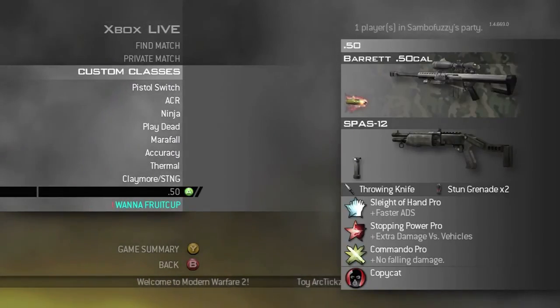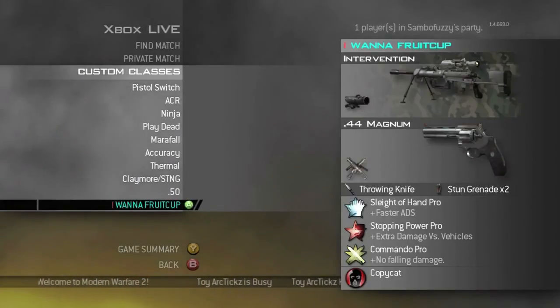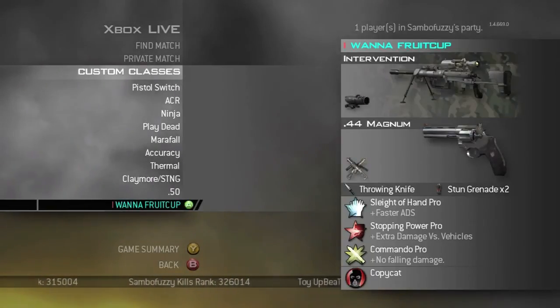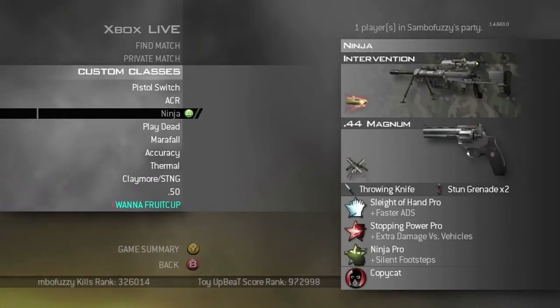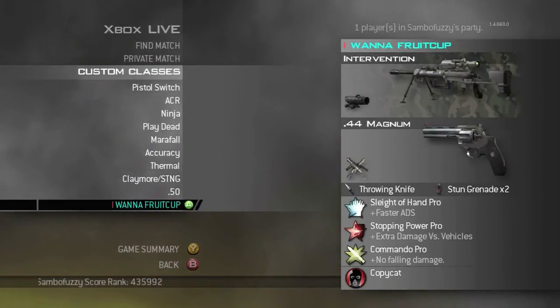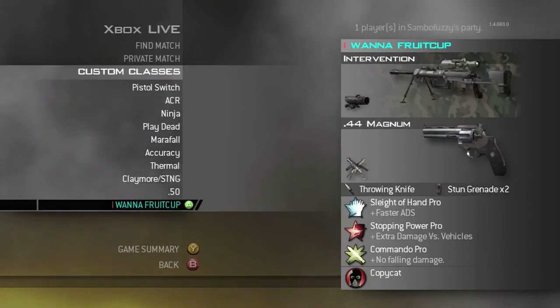'I Want a Fruit Cup' was from my 10th prestige lobby I got into probably a year ago. They all had different colored names, but I wanted to keep this one because it felt special and would remind me of that lobby. Basically I put whatever I want in that slot — if my friends come over and want to change a class, they see 'I Want a Fruit Cup' and know that's the one they can change.